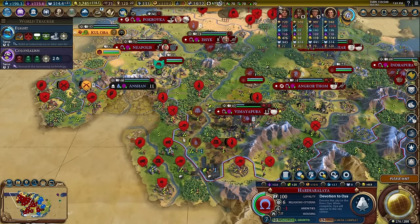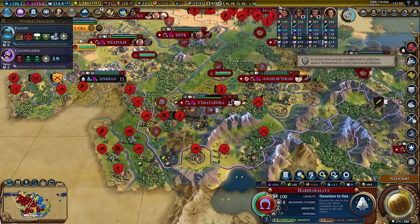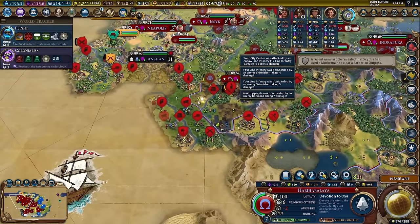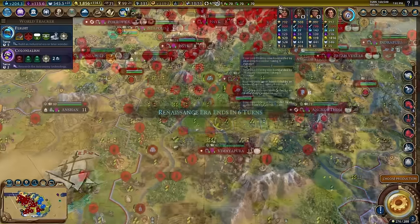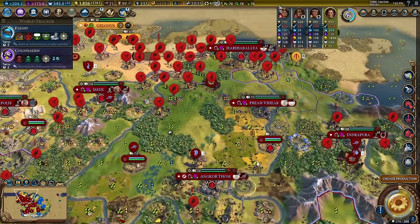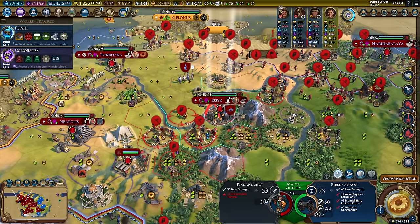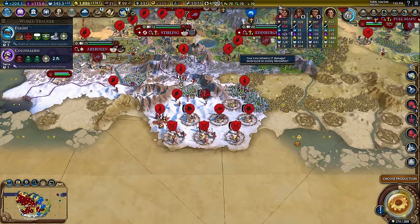This is the turn — turn 160. At least we know not as many barbarian camps will spawn down here because every spawn tile is occupied by a unit. In my original plan at the start of this game, one of my ideas was to build a bunch of scouts and just put them everywhere so we'd have a lot fewer encampments spawn — obviously that worked out really well.